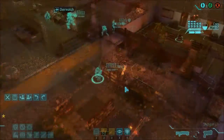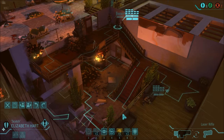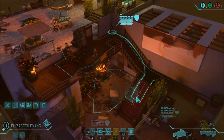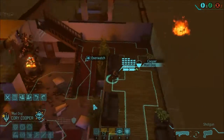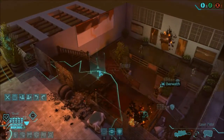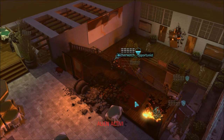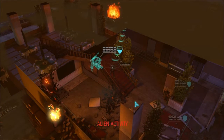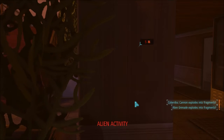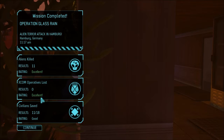It moves from here — these floater guys can just jump around, jump up and get down. He's over on that flank somewhere. There he is! Can you get him? Yes — through the door! Glass Rain, or something cooler than that. All aliens killed, no operatives lost.